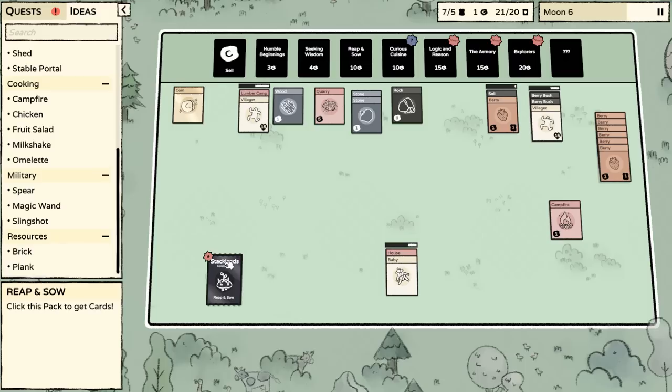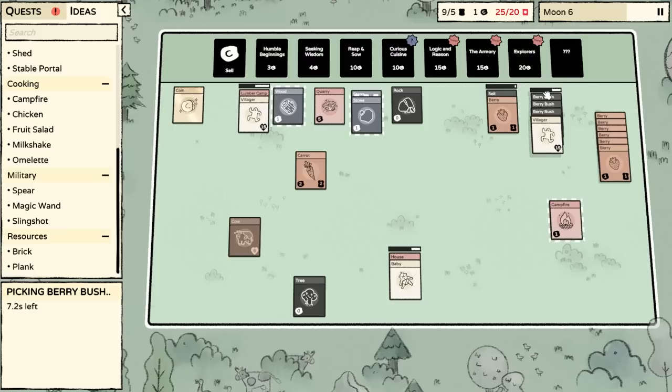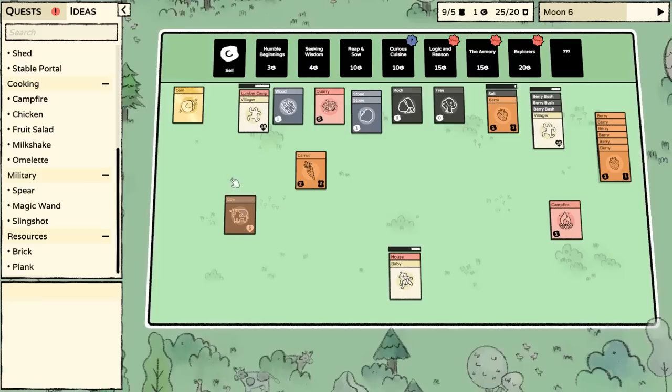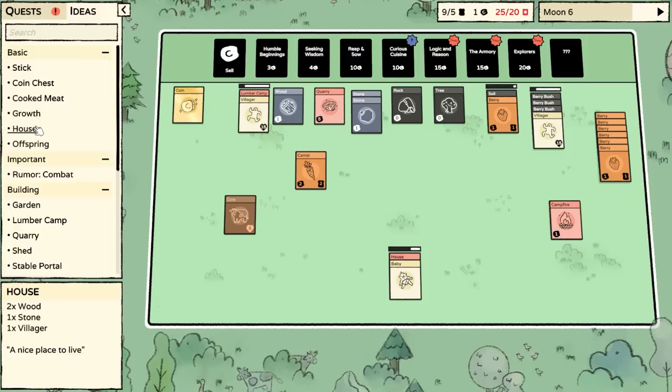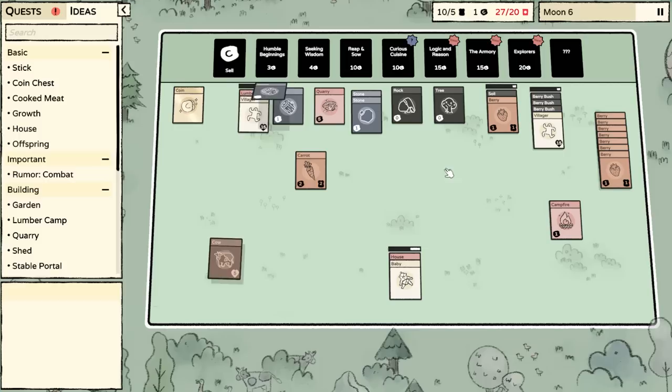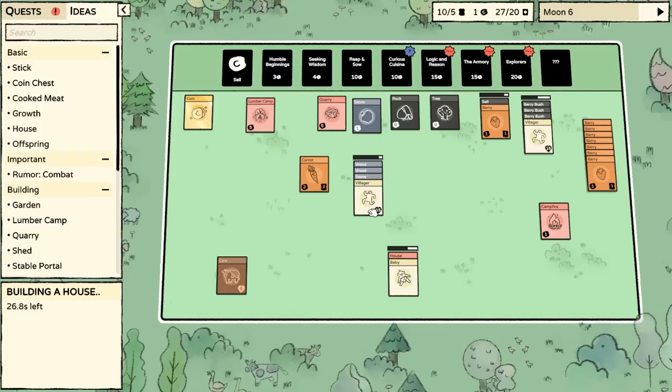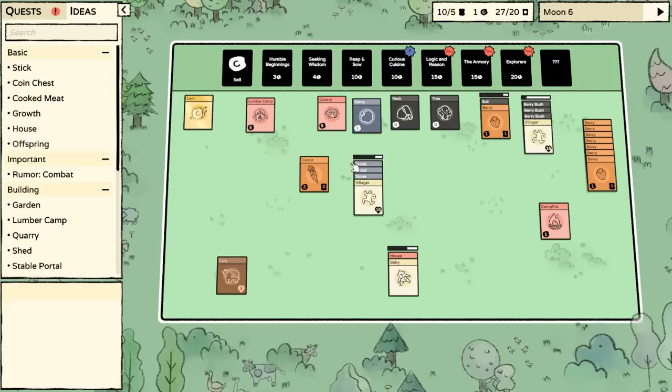Let's open this up. If we get more soil, that would be nice. No berry bushes, but a carrot — how amazing. We will need to plant this into the ground. We have facts and logic for 15 coins — very funny. I think I'm going to make another house next. Why not have multiple babies being raised? A house is capable of — just leave a baby in a house, eventually it'll grow up.